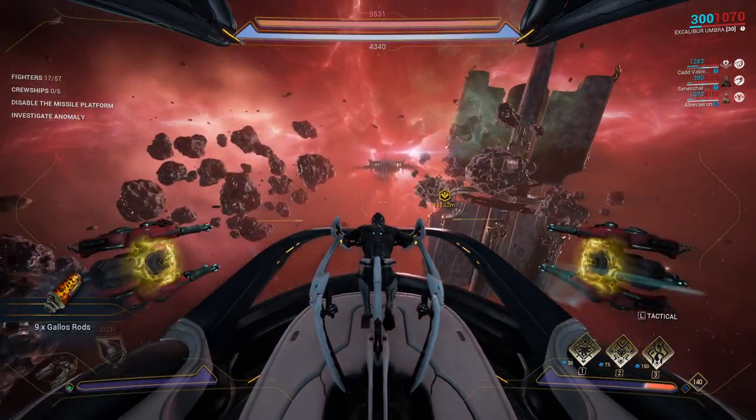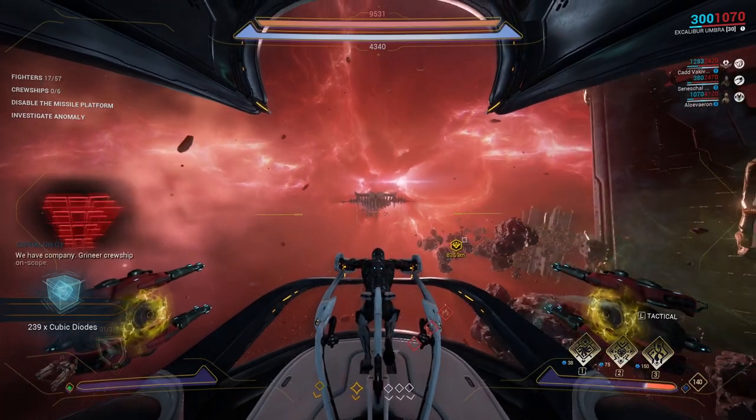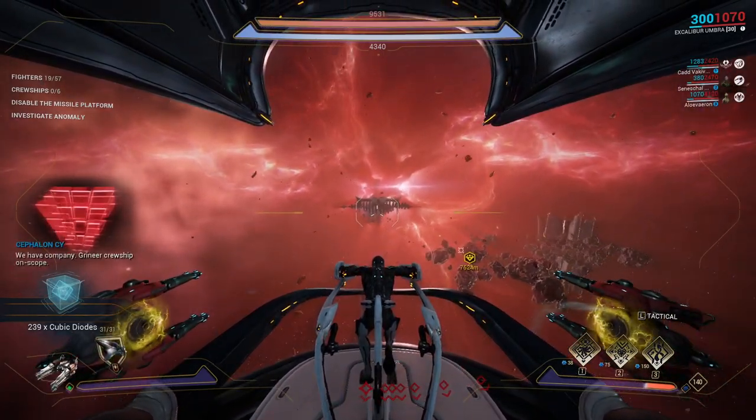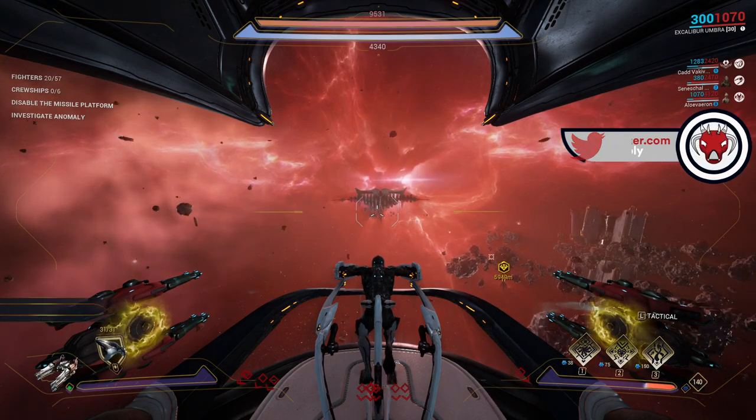To unlock access to the Veil, the player must first have completed every node of the Railjack star chart — and that means both Corpus and Grineer. Once unlocked, you can access the Veil via the star chart and its missions.